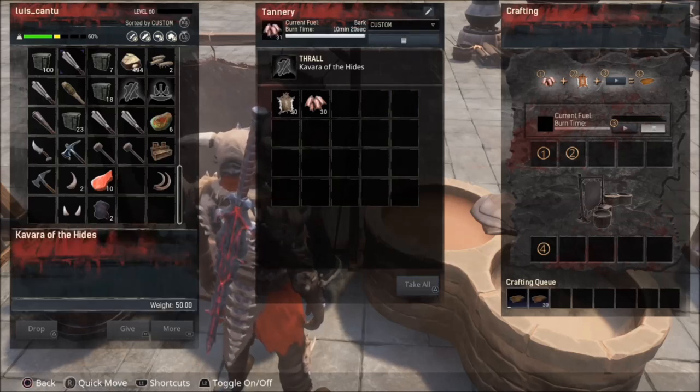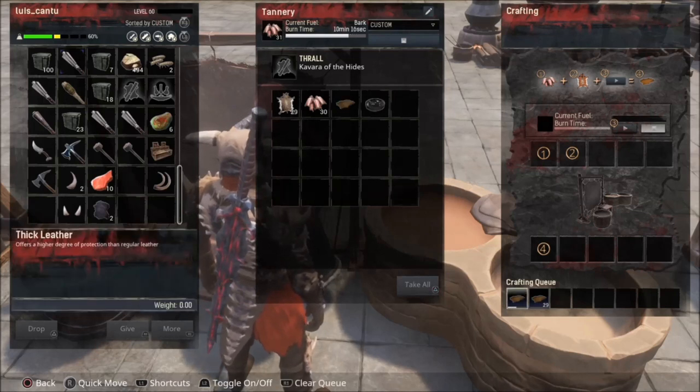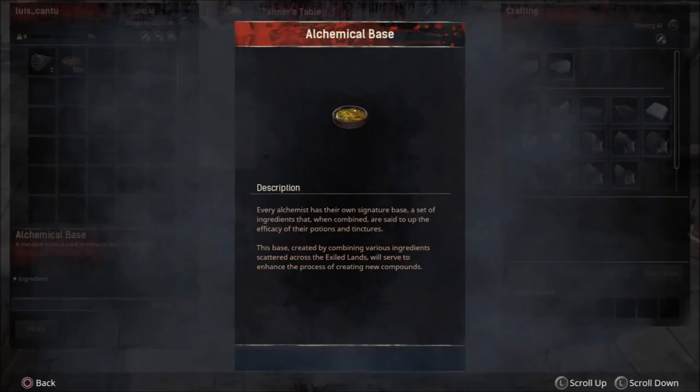Now we're back at the tanning station. We put it in and put the bark again, because that's what it needs. Then we make the thick leather. We're gonna need another alchemy base. This alchemy base is a little bit complicated to make because the place where you need to go and get everything is hard.